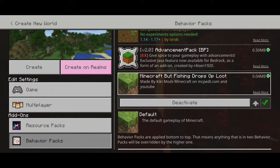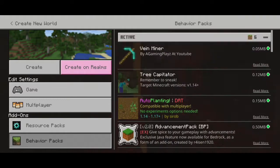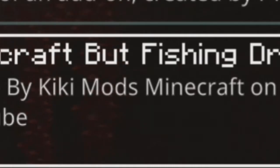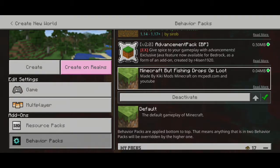There are two types of OP stuff: the rare OP stuff and the normal OP stuff. I'll also be using the Vein Miner and Tree Capitator. By the way, this add-on was made by Nikki Mods on Minecraft, so go follow or subscribe to him on YouTube.